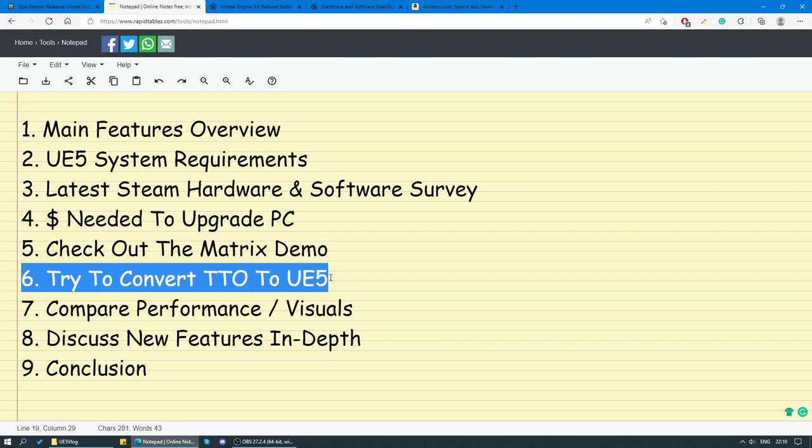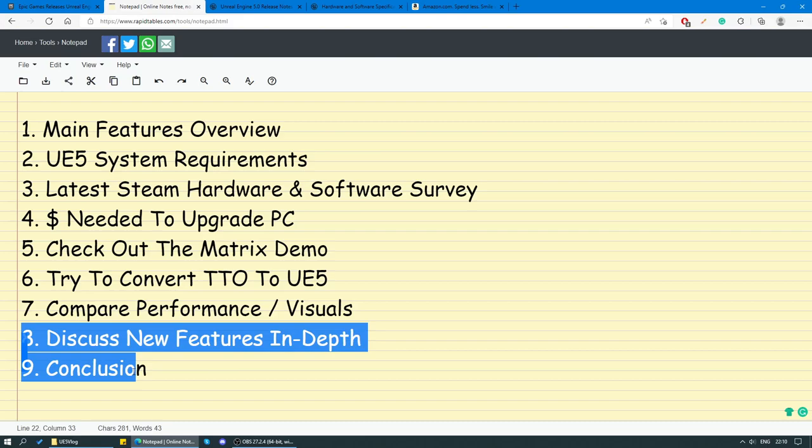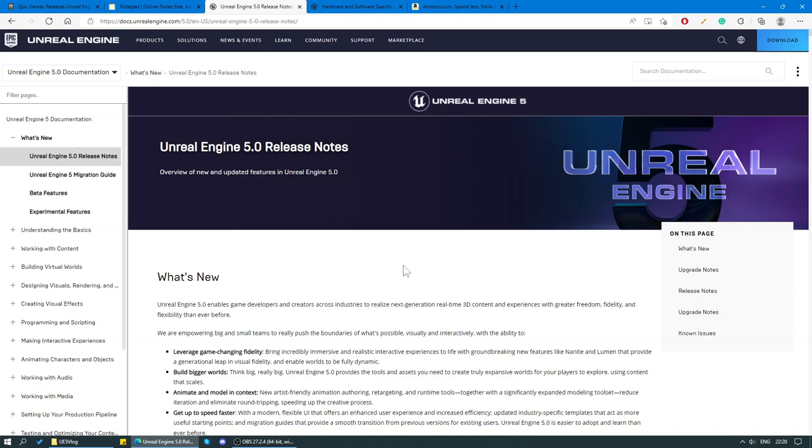After that, we're going to try and convert our current UE4 project to Unreal Engine 5, which should be a breeze according to Epic Games, since Unreal Engine 5 is fully backwards compatible. Then we're going to compare the performance and visuals of both engines, discuss some of the new features more in depth, and then finally come to some sort of a conclusion. So let's get rolling.